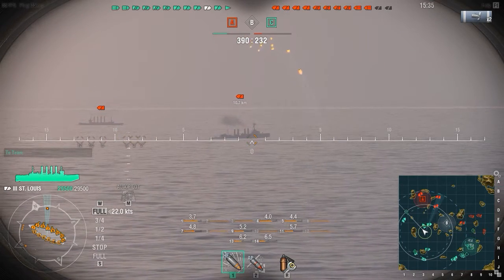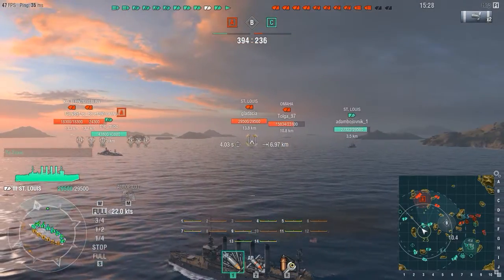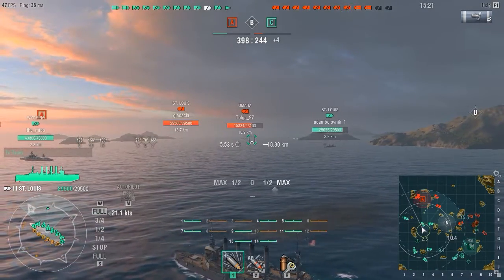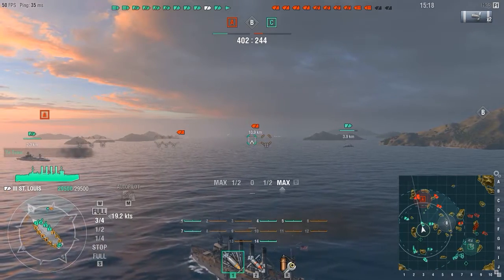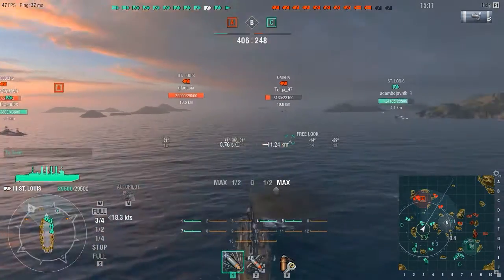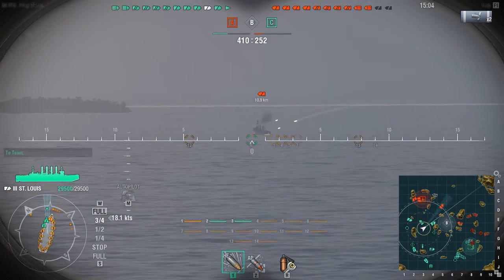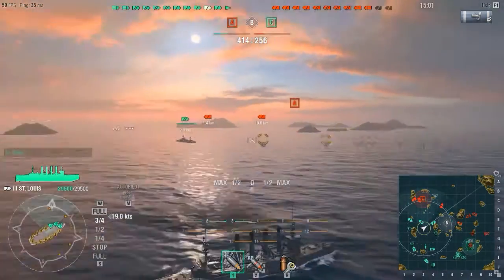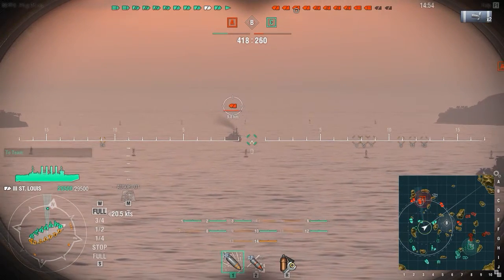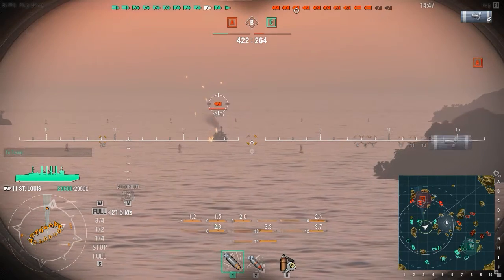Now we come to the big boys — the battleships. Battleships are definitely the top dogs in most World of Warships matches. They have the highest amount of health, the thickest armor, and the biggest cannons in the game. But they have a lot of flaws: they're not very fast and not very maneuverable, making them extremely vulnerable to torpedoes and dive bombers. They also don't have very impressive anti-aircraft armament. What's special about them is they have a repair ability — when they take damage they can recover some health, but if you're on fire or getting shot, the regeneration decreases and it can act as a damage buffer rather than actual healing.